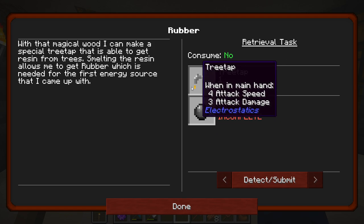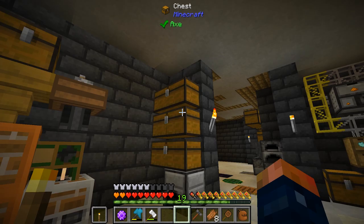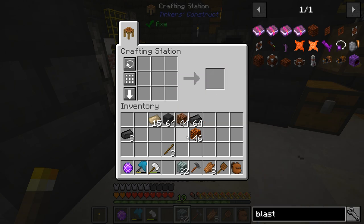Redstone we can make, and then rubber — I actually want to worry about this before we make the redstone. It says I can make a tree tap, and with magical wood I can get a special tree tap and get resin from trees. Smelting the resin allows me to get rubber, which is needed for the first energy source I came up with.